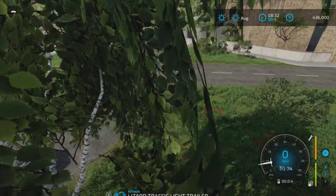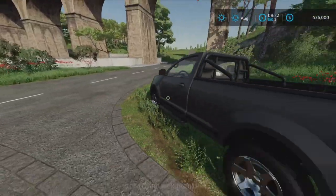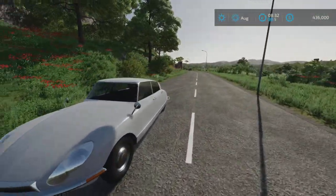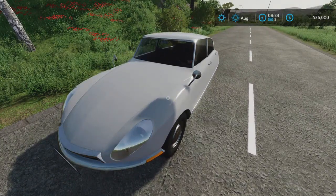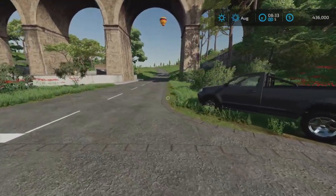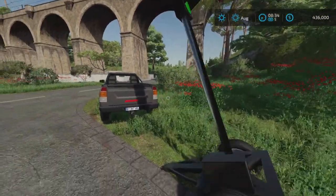You hook it up with the truck and it even works if you leave it there. So if you just want to stop traffic, you just drop it off and it will stop. So if you want to stop traffic to move something or whatever and you have traffic on, just throw this down.